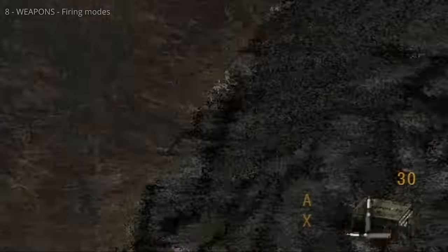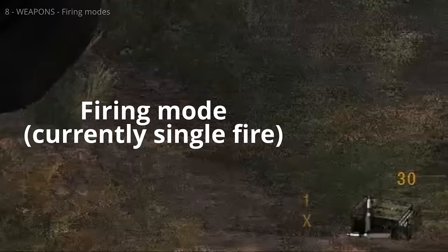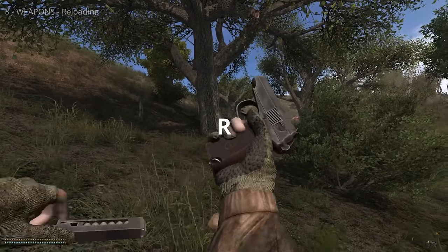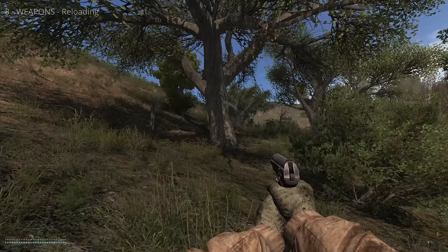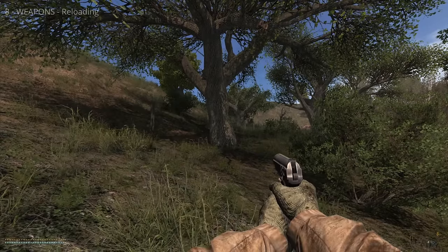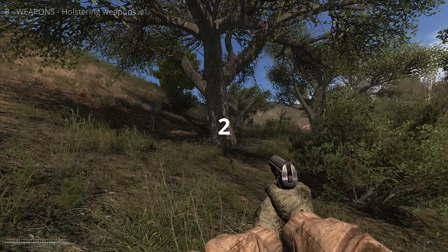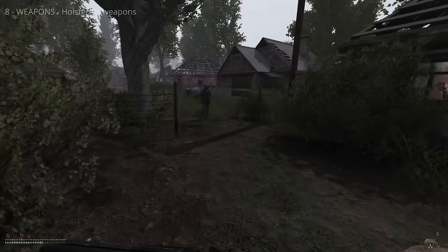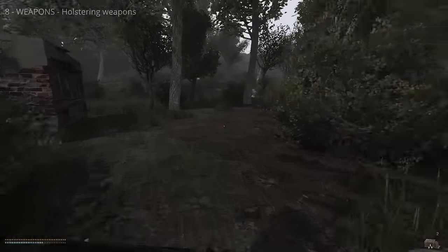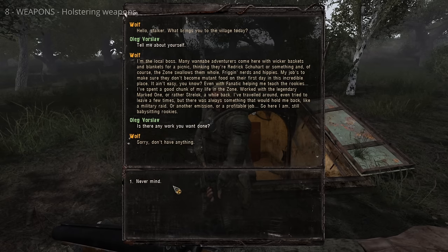Some weapons have different firing modes such as automatic and single shot. Press 9 or 0 to cycle backward or forward between firing modes — the current mode is shown next to the ammo counter. Press R to reload your readied weapon. Guns can be reloaded even if the clip isn't empty. There are no magazines in Stalker Anomaly — clips are automatically reloaded from ammo in your inventory. Press the corresponding number key to holster your weapon. Some stalkers react more favourably when you holster your gun entirely. If you're attacked, the short time to ready a weapon can mean the difference between life and death.